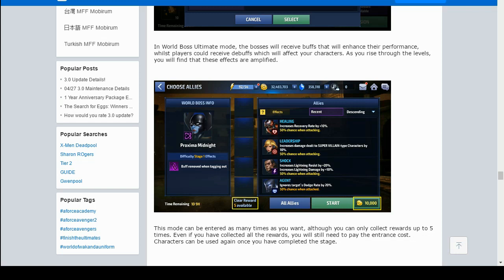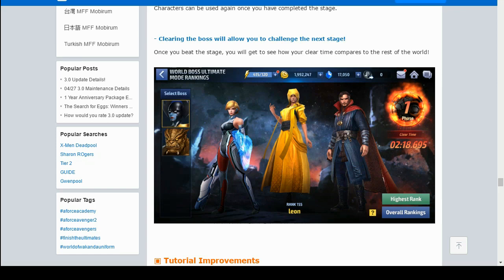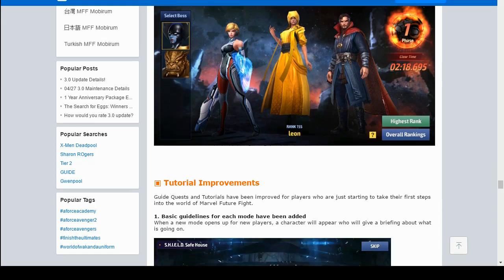Characters can be used again until you complete the stage. Clearing the boss will allow you to challenge the next stage, and until you beat it you'll see your clear time compared to the rest of the world — so you can see who is ranked number one globally for the fastest run, which is great for competitive players.